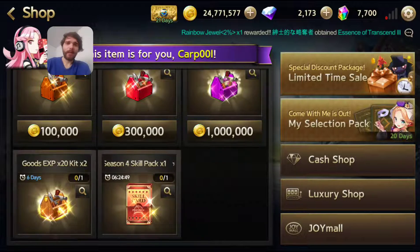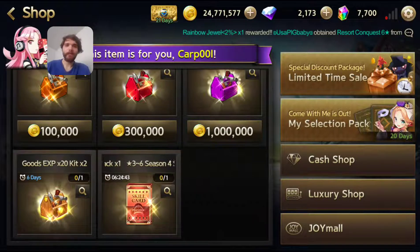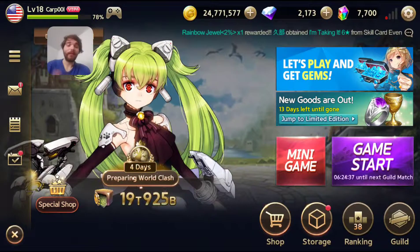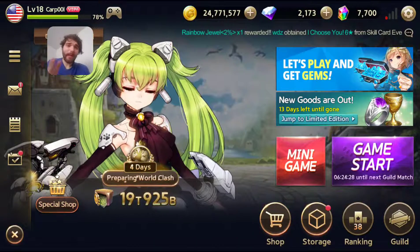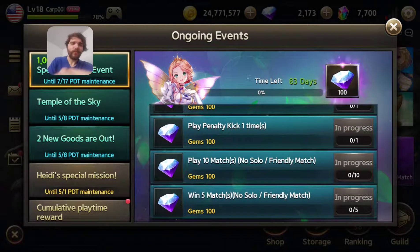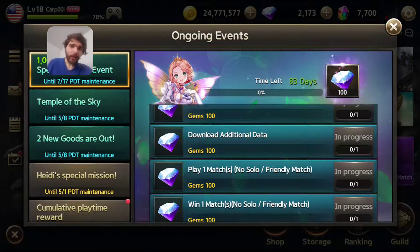Those are the big major updates they had here. They continued the card selector from last month, and that's about it. They've got World Clash, which is also opened up — that's really exciting for those of you who want to play this competitively. I'll go over that in a separate video a little more in depth. Also keep in mind that you do have diamond daily missions for the update — you can knock a lot of them out rather easily and probably at least garner around 500 gems. Keep an eye out on that, go ahead and get that, and that's about it. Thanks for watching guys — Carpool signing off.